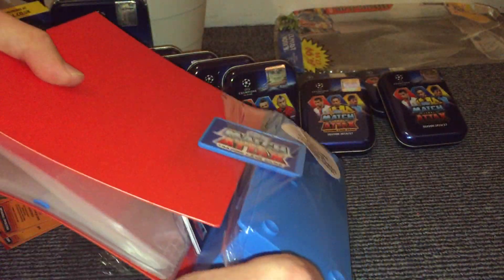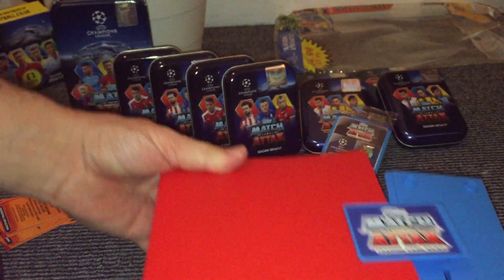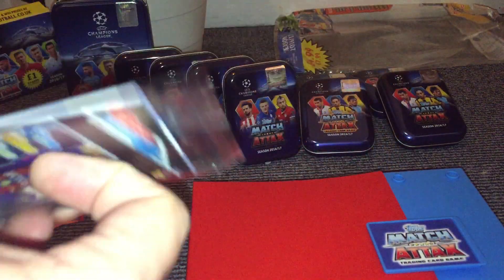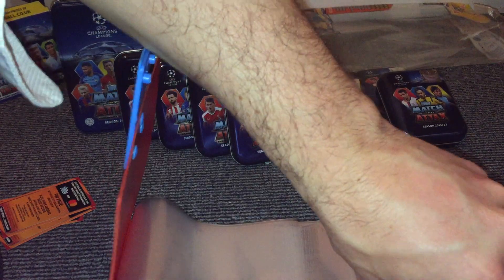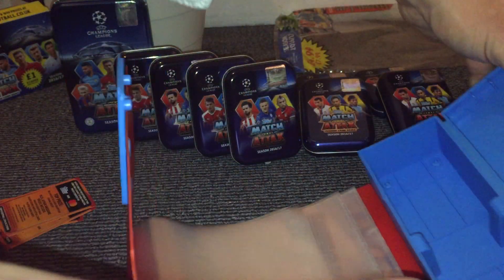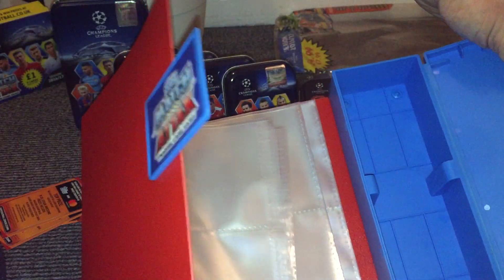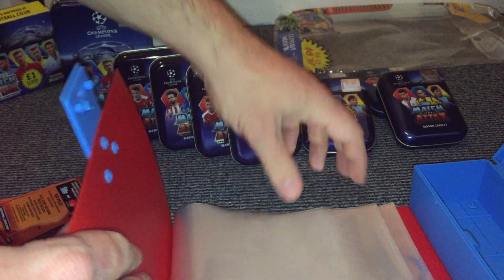So if we have a look inside and see what we've got. Obviously the binder is pretty straightforward, it's a nice collector. It isn't quite big enough to hold all of the cards, but the good thing is that it's always good for swaps — particularly if you've got some 100 club swaps or limited edition cards. Rather than getting them all tatty, you can either put them nicely in the slots there, or even in the pages here.